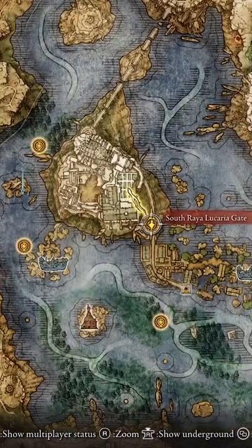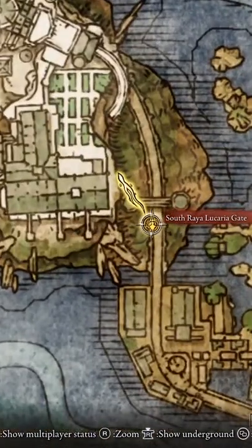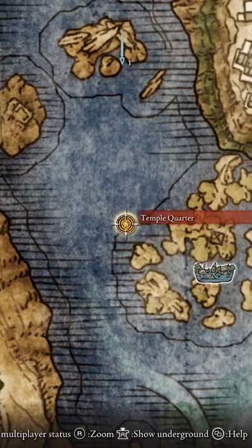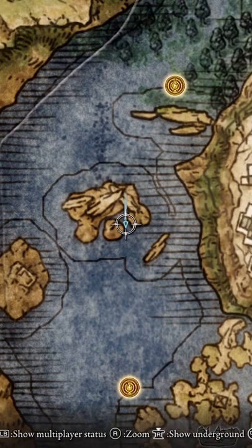To get past the Lucaria gate we need the academy glintstone key. So here we are on the map. When you're standing at the gate, if you go left there's a site of grace called the Temple Quarter, and right above that is the key which is marked with a blue marker.